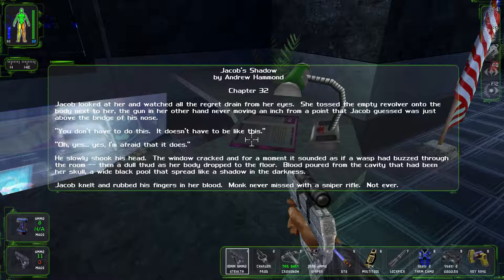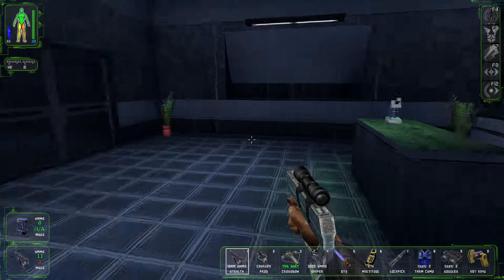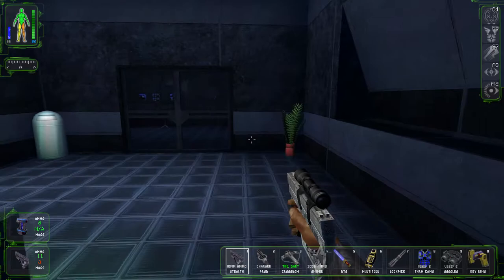Look — Jacob Shadow, by Andrew Hammond, Chapter 32. No, I already read this one. This is the one where she gets killed by a sniper bullet. I need a new episode of the Jacob Shadow game.